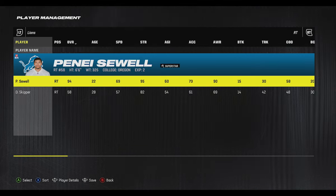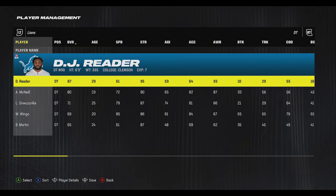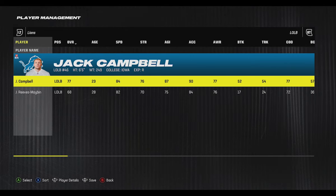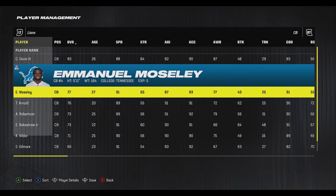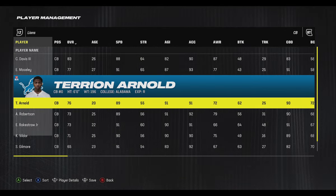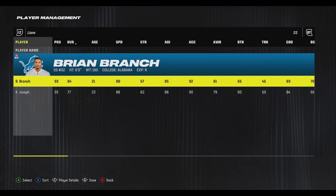On defense the Lions aren't quite as good, but they do have Aidan Hutchinson, DJ Reader as a really good run stopper, and linebackers that are a bit on the slow side. They addressed their cornerback situation by drafting Terrion Arnold in the first round, and they have solid safeties in Ifeatu Melifonwu and Brian Branch, who had a monster rookie year.